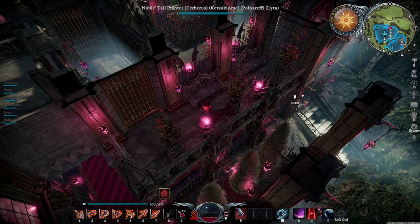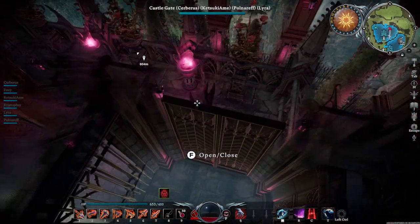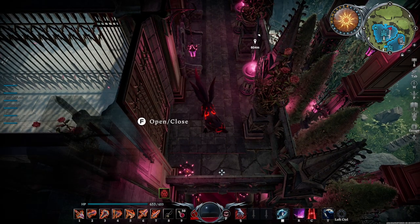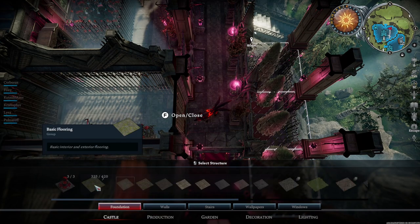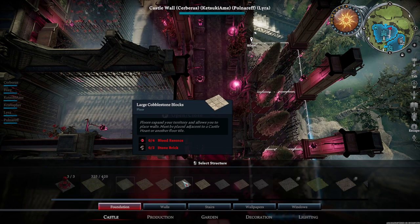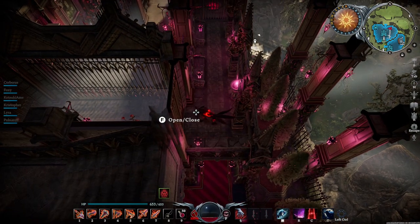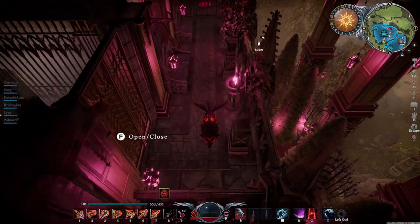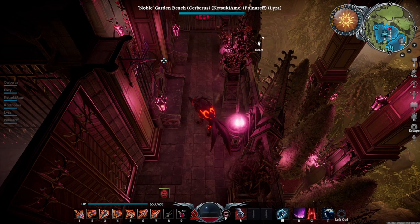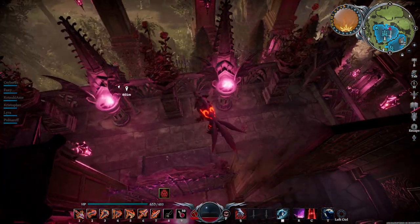Down here we have some stone benches. I went with stone benches because on this floor I stayed true to the stone siding. I used large cobblestone blocks and then on top of that I used the garden cobblestone paving as the center of the tiles, creating a nice little pathway going from point A to point B. I only used this on the second floor, so throughout the whole second floor you'll see this cobblestone intertwining, which adds a nice little pop.